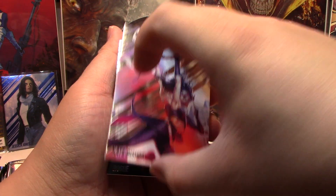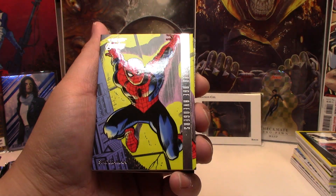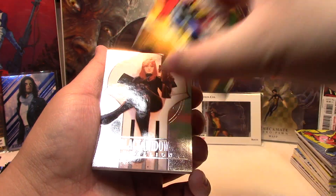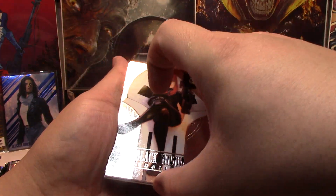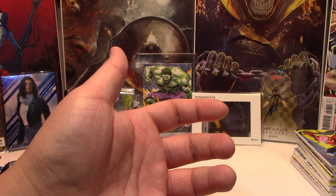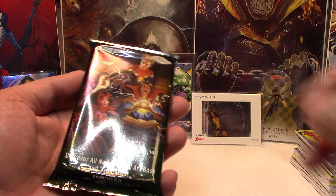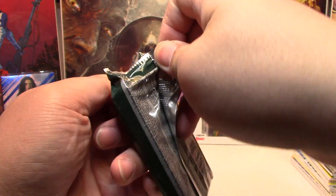We have Kate Bishop, Rogue Base, Silver Age Spider-Man — that's really cool. Green Parallel Silver Age Thor, and a Base Medallion Black Widow, and Beyonder. So it looks like the parallels are in the fourth slot and the hit of the pack is in the fifth slot.